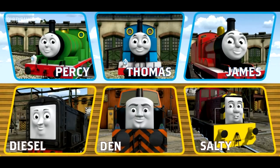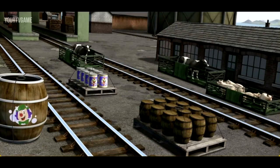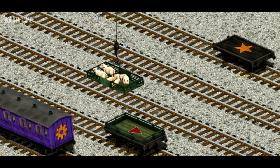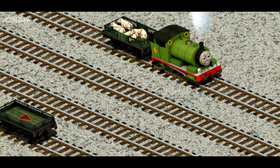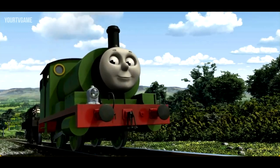It's a busy day at Brendam Docks. Thomas and his friends have many deliveries to make. Choose who will make the next delivery. Percy must deliver the pigs to Farmer Trotter's farm. Help Cranky find the pigs. You found them! Let's lift and load. Now the cargo must be loaded. Help Cranky find the black flatbed with the star. There you go! Percy set out for Farmer Trotter's farm.